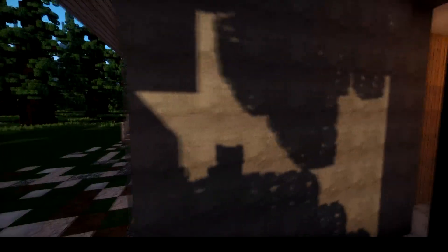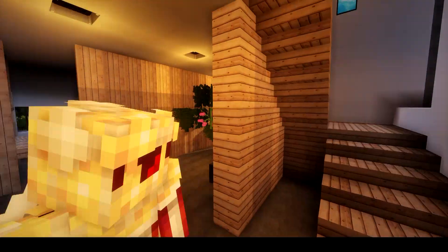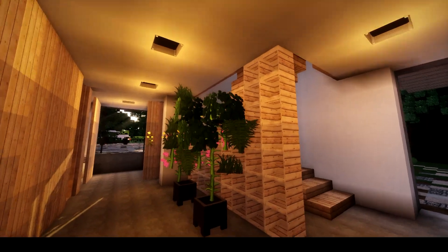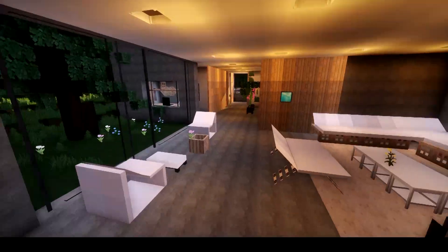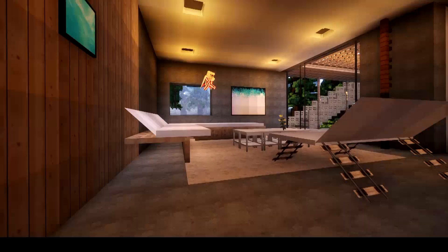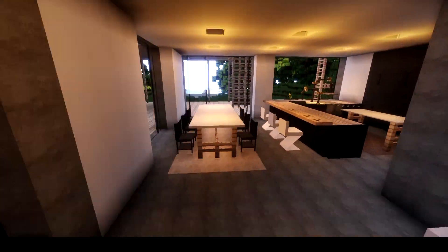A lot of the furniture you're going to see inside the house I really didn't make myself. Here's the front entrance — you've got a nice double staircase and a big, kind of open living area, a courtyard off to the right side of the house. I think it's pretty serene. This is a unique layout, definitely out of the ordinary. So how do you plan this out?